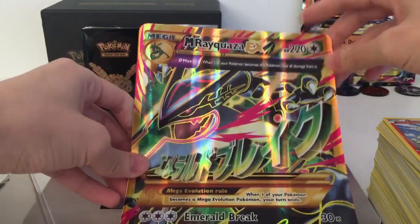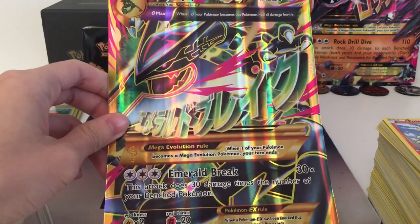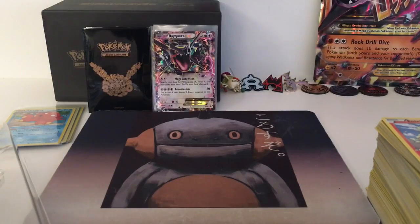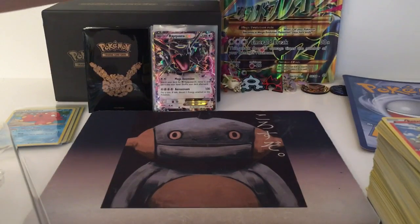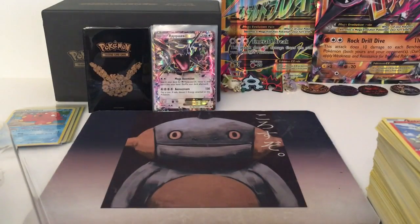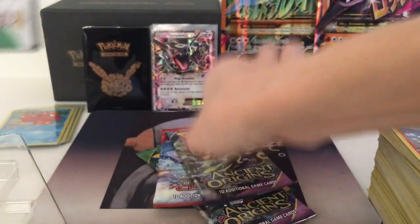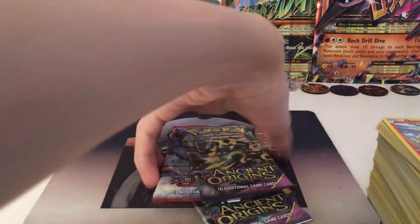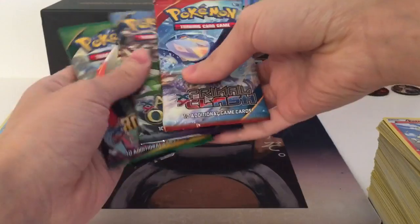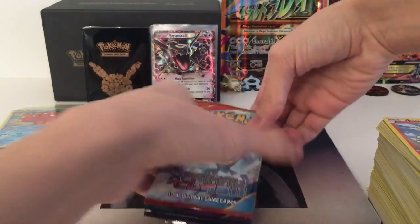So let's first place this Rayquaza EX card at the back, and take a look at the Jumbo Mega Rayquaza. It's nice, but I don't know if his move is that good or not. So we'll place it beside Mega Aerodactyl here. We'll go from the oldest pack to the newest one, so we'll start with Primal Clash.